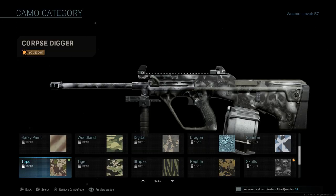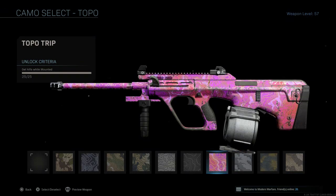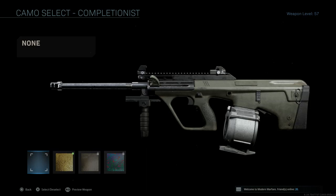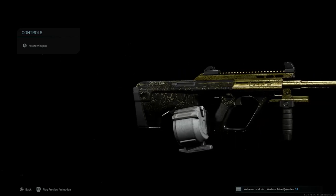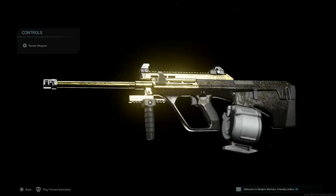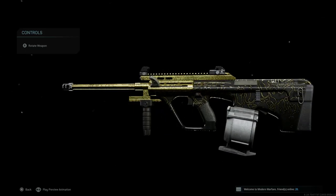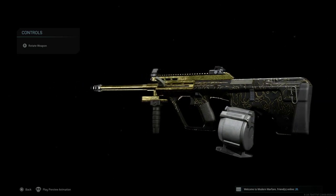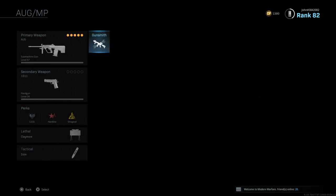Alright here we go — Sandstorm camo, pretty decent looking actually. I like the pink one more, or maybe the white or gray one, but we're not here for that. Three, two, one — check it out guys! This is actually pretty nice! This is the gold AUG in Modern Warfare and it looks really nice — black and gold, not just the whole weapon covered in gold. It's black and gold. I'm not sure if it's obsidian or not but it looks really nice man.